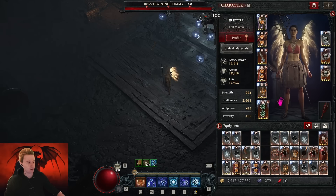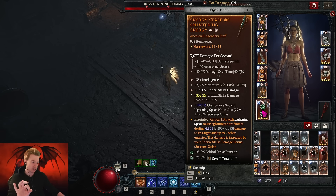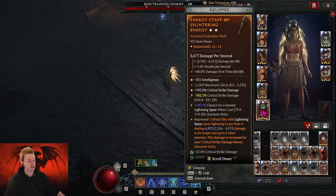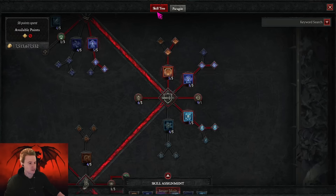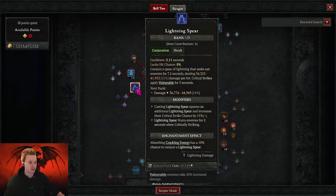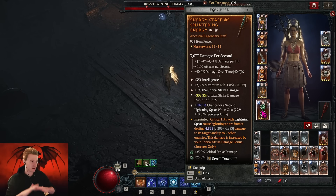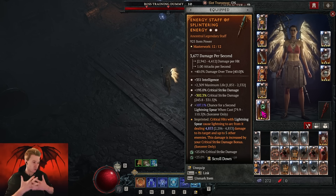If you have a Shako, you want to play a two-hander because all your damage comes from Splintering Energy. Lightning Spear itself is not dealing any damage — that's also why we don't max it. All you need is one point in Lightning Spear because all damage comes from crits and Splintering Energy. This is also why crits are so important.